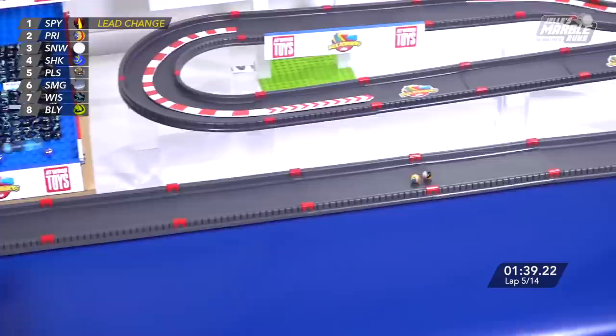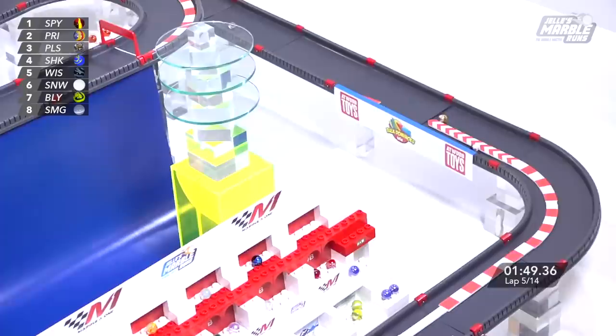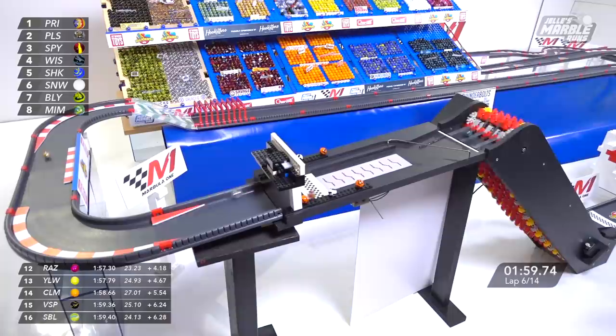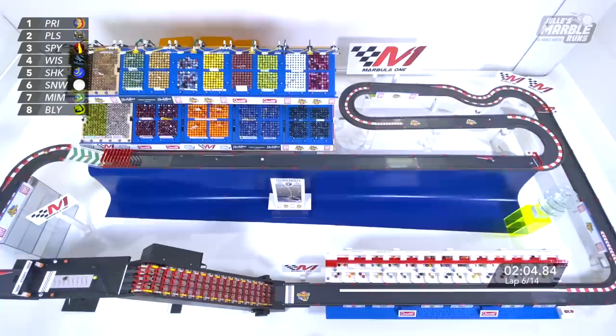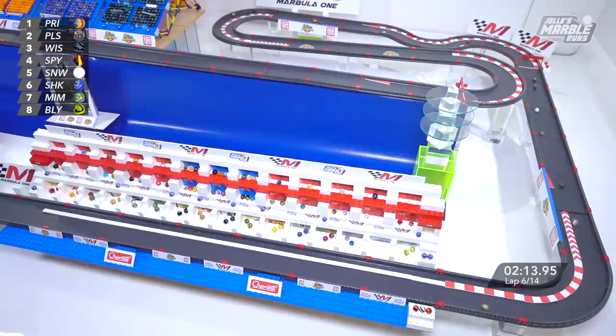Speedy to the inside, down the back stretch, up to P1 exiting the first sector. Pulsar, Shock, Wispy, Snowy, Billy and Smoggy make up the top eight. Now Speedy takes the pit lane again and Prim breezes by back into first. This will be a good battle coming off the conveyor with Pulsar, who just narrowly took second place. Will Pulsar be able to hold it? Yes, indeed. Down the back stretch they go. That is a big lead for Prim. Nemo in seventh place, Anarchy fighting with Billy for the top eight. Prim down the front stretch with as big a lead as we've seen for quite some time.